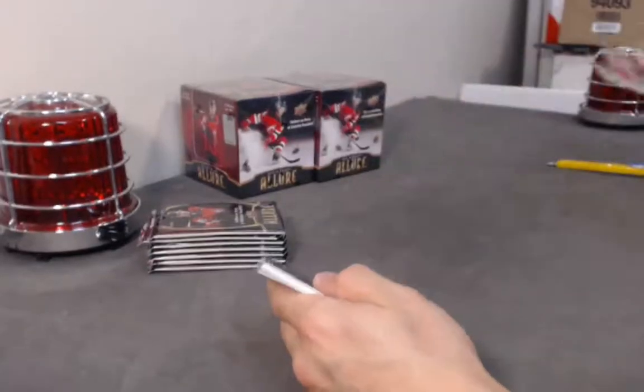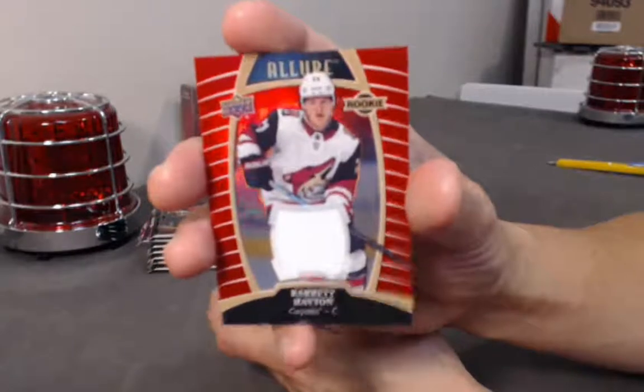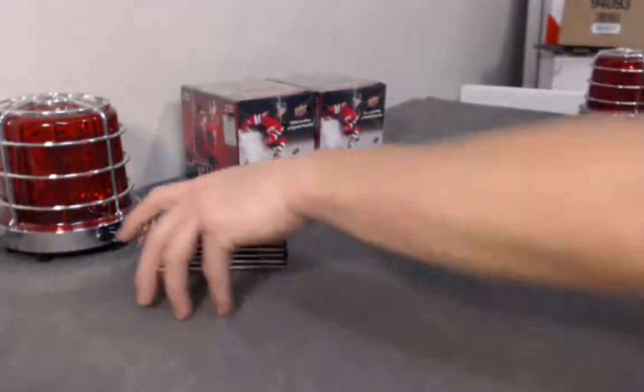Alright. Eric Bradstrom base rookie. Quinn Hughes top 50. Rookie jersey — Barrett Hayton. And double bakes.